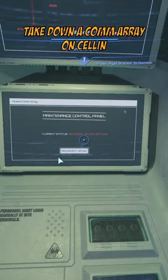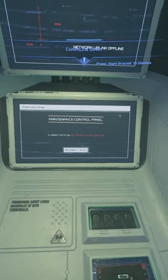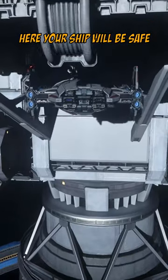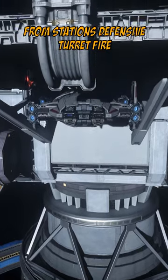Take down Comoray on Selen. Go to security post Korea and park your ship under the small landing pad. Here your ship will be safe from the station's defensive turret fire.